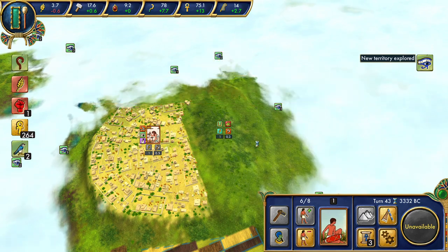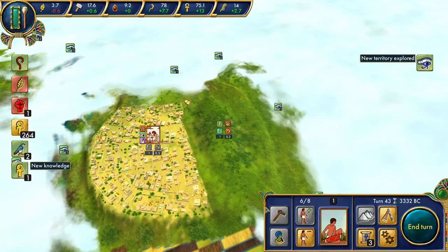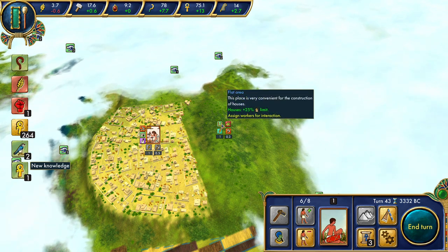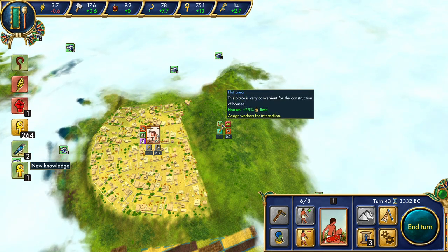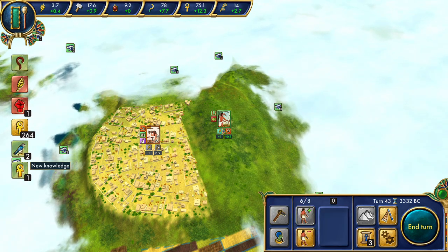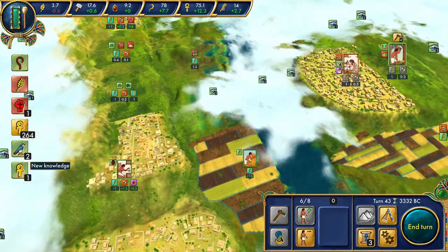This is a very nice area. Our gods and the gods of the rabbit tribe exchanged knowledge — valuable knowledge on crafts and food production. We got a boost to our assimilated clans and a boost to culture. That's a very nice event. And this is a great place for housing: a flat area convenient for the construction of houses that boosts their effectiveness. We're definitely going to grab that right away and clear out this thicket.